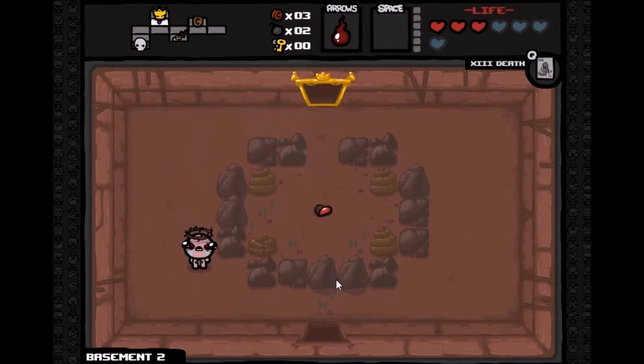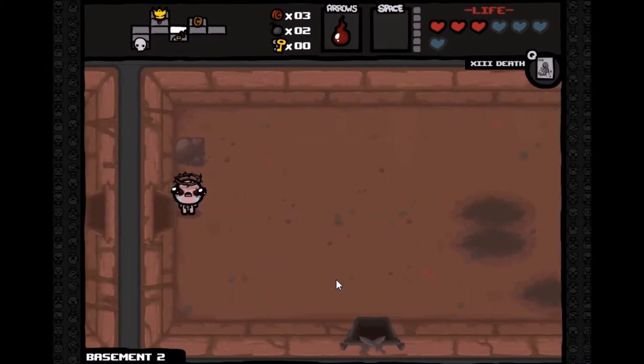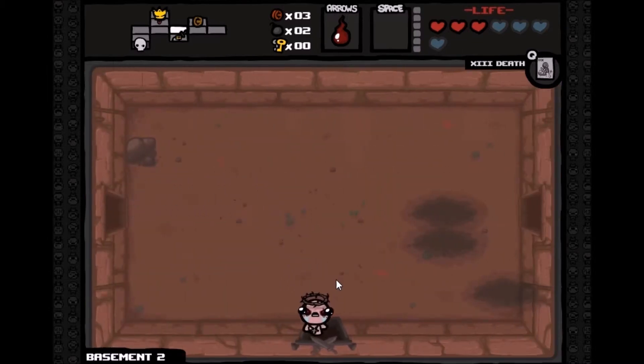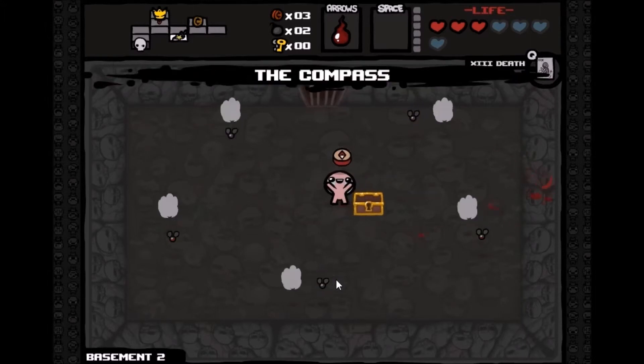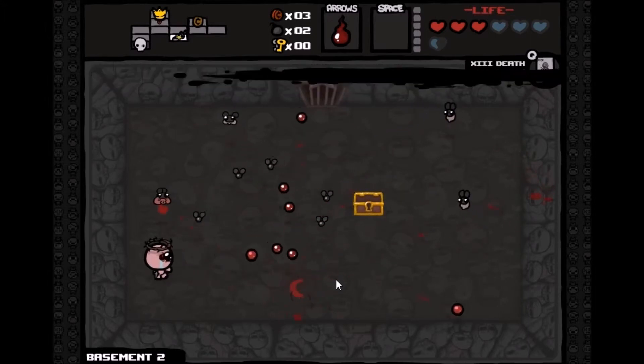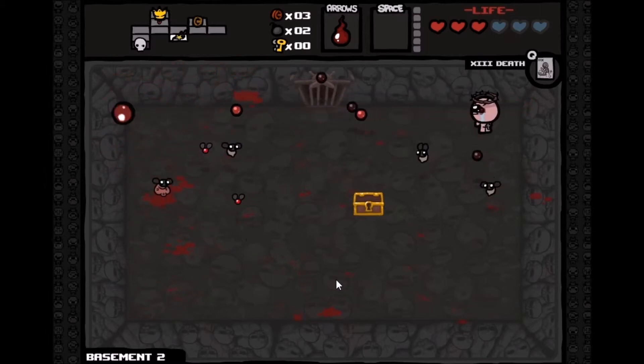Does the gold key mean I can open any door on this floor? I'm going to open this chest and do this battle. I got a compass — I don't know what the compass does but I grabbed it. God, I hope I don't die here.